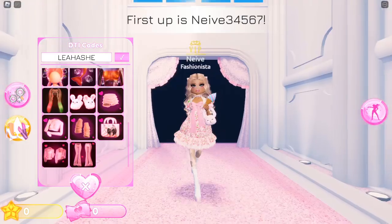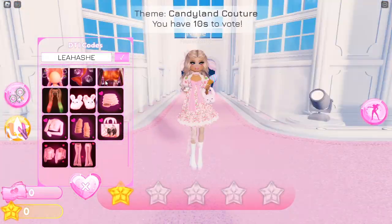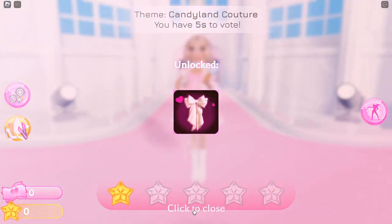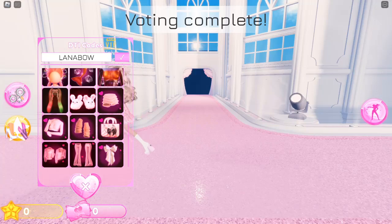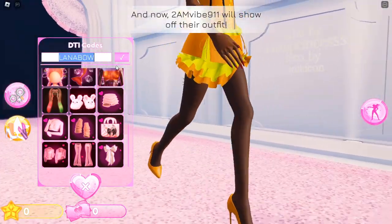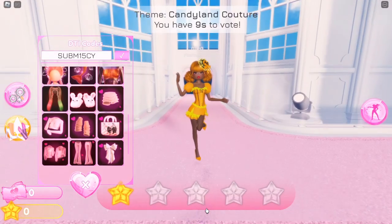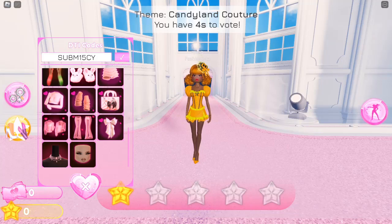Third, participate in events: engage in community events and contests hosted within DTI. These events often offer exclusive rewards and provide a platform to showcase your creativity. Plus, you might meet like-minded players who share your passion for fashion. Fourth, learn from others: observe what other players are wearing and take inspiration from their outfits. Analyzing successful looks can help you understand what works well together and refine your styling skills.